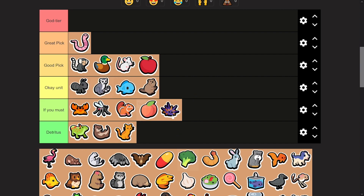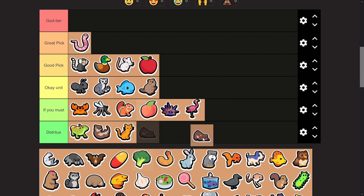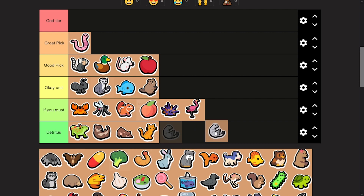Sea urchin — pretty bad. You might feel good about getting a level one or level two sea urchin for a bit, but you're wasting your time and gold. Flamingo — pretty bad. Yeah, you can pill it, but again you're wasting your time and gold. Wombat — it is right on the level of a tabby cat. Why are you buying it this weekly? Doesn't make sense.